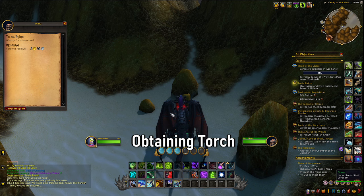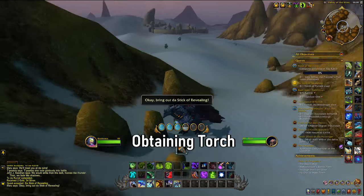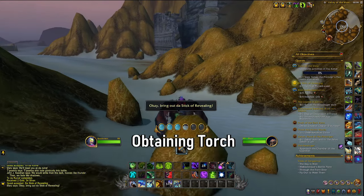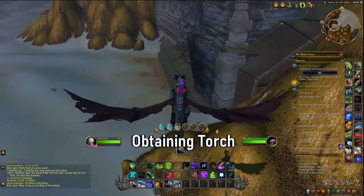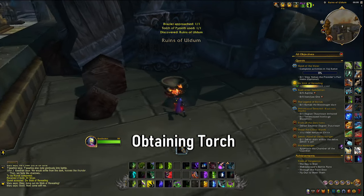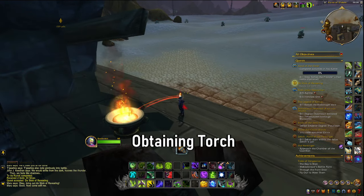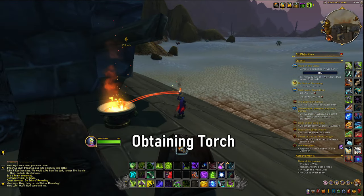Once here you can complete the quest and then you'll be tasked with finding four more clues. You will have to go all the way over here to this brazier. You can just use the torch and wait — the NPC will eventually catch up, and you can hand in this quest. Then you'll be tasked with finding some treasures.